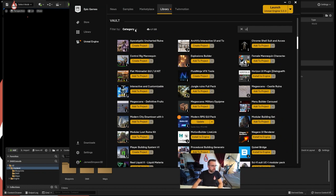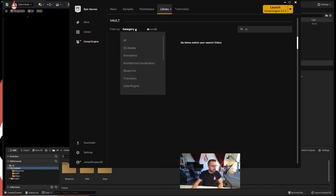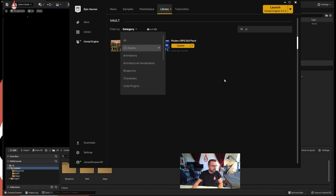I can also filter this - I'm just going to unclick all and choose 2D assets, and this is what I want here: the Modern RPG pack. There's an update available which is cool, but I'm not going to update it. I'm just going to stick it straight into my project because I'd like to just get on with it.